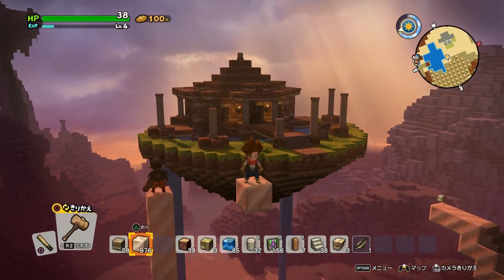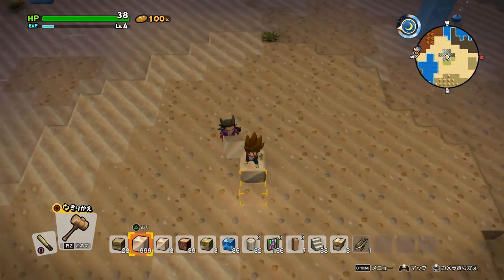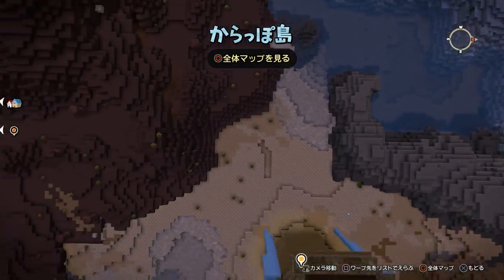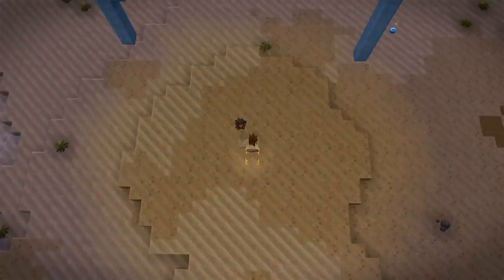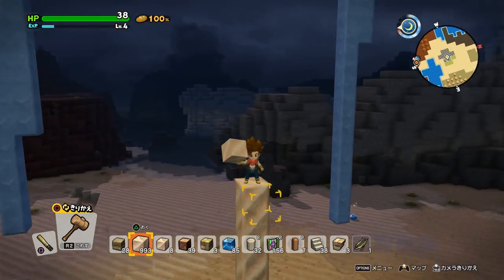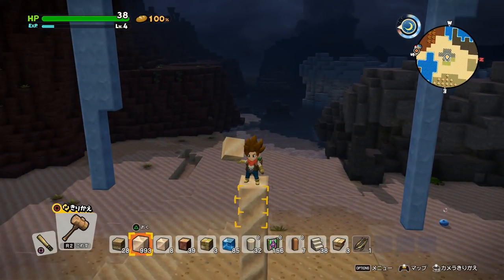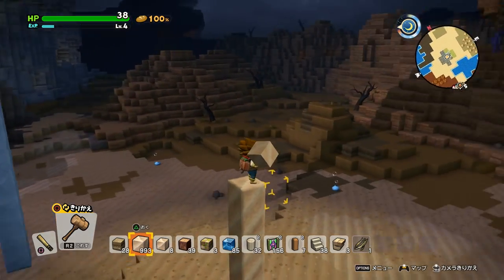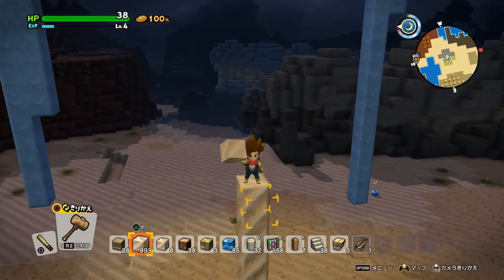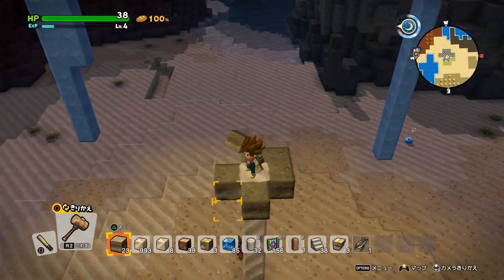But first I want to show you how I built the floating platform. The first thing I did was just finding a good spot to lay down the first block, looking at a good center point where you have a good view in every direction. So you just jump and place a block below you when you are at the height you like. I wouldn't build too high because you can't build any higher than 64 blocks — I found that out the hard way. I built like 30 blocks high, and from there you just lay down some blocks in a kind of circle pattern.